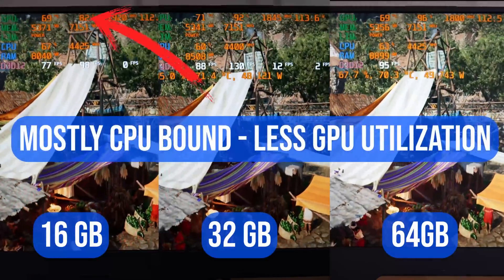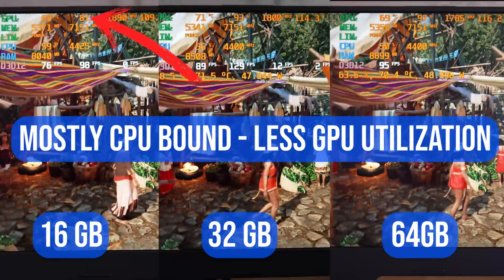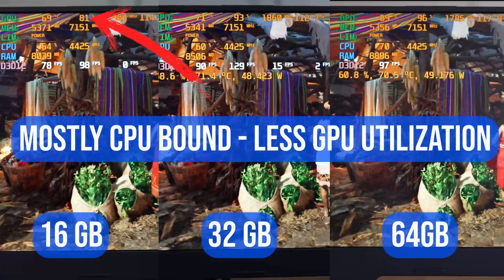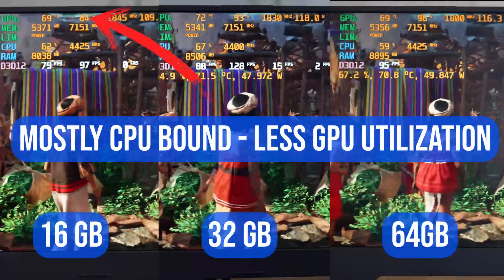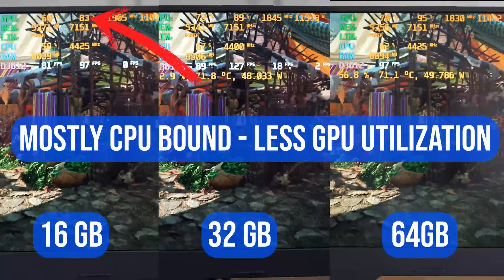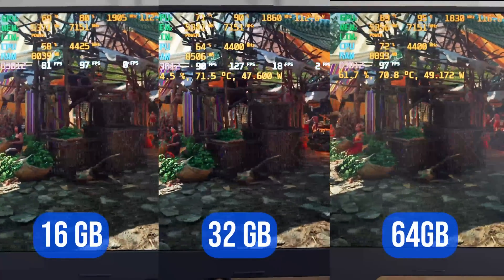We're getting noticeably higher FPS with the 32 gig and even higher with the 64 gig RAM module. When it comes to GPU utilization, we're seeing more GPU utilized with 32 and 64 gigs of RAM, giving us improved performance the more RAM we have.